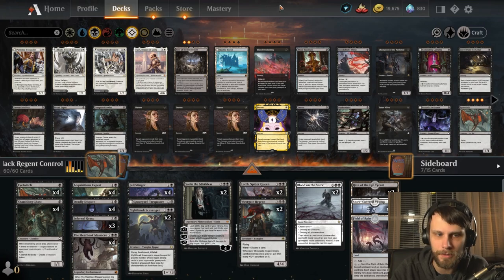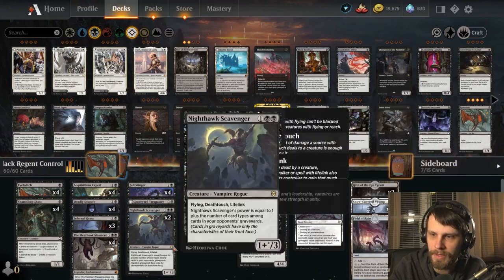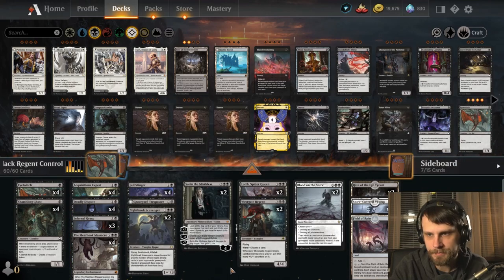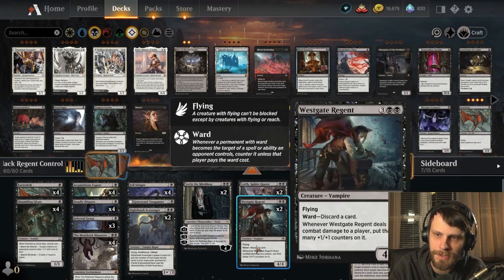The idea is basically there — we've got the basic elements for Mono Black Control in the early game: the Eye Witch, the Shambling Ghast. We've got the full sideboard, of course: Meat Hook Massacre, Infernal Grasp, Deadly Dispute. In the top end, we have Lolth as well as Blood on the Snow. But you'll notice we've got a couple of interesting pieces here.